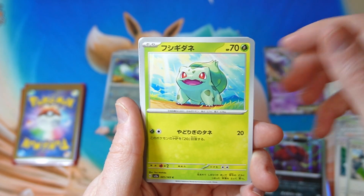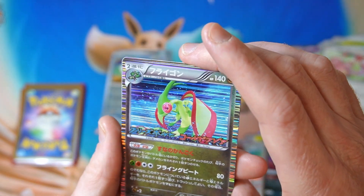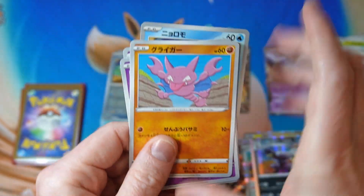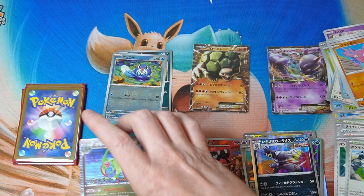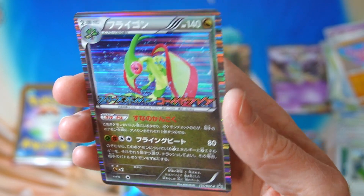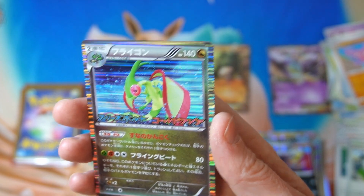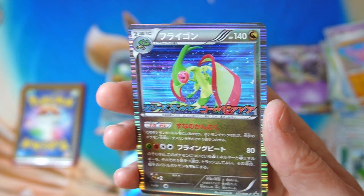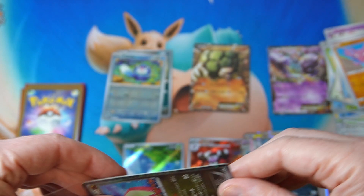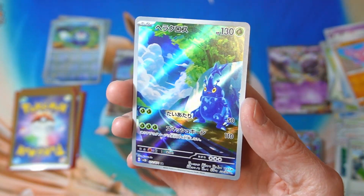We got a couple of Squirtles, another Bulbasaur. Whoa — alright, hold on, we're gonna have a close look at that. Wow, I did not expect that. Flygon! But it's a promo — Black and White holo from Freeze Bolt and Gold Flare. That is sick. I mean it's bent, but that is awesome. The set promo — that's sick. I'm very happy with this. Alright, we're gonna go buy some more of these for sure. That is really nice and they just throw in a couple of art rares as well — this is definitely better than 500 yen worth.